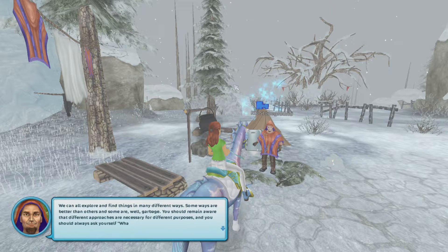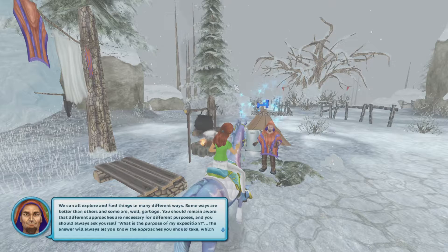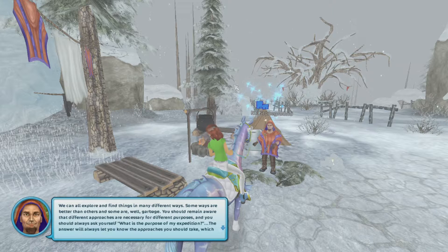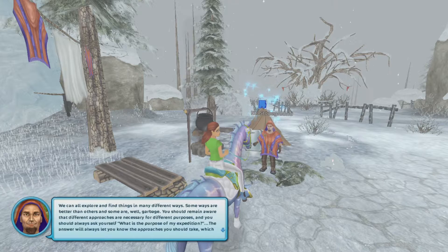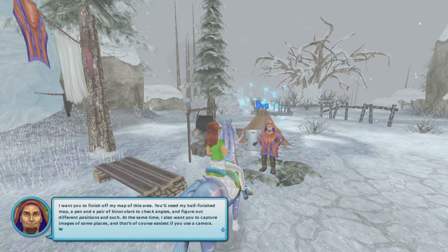We can all explore and find things in many different ways. Some ways are better than others and some are, well, garbage. You should remain aware that different approaches are necessary for different purposes. And you should always ask yourself: what is the purpose of my expedition? The answer will always let you know the approaches you should take, which will then make it clear which equipment you should have. I want you to finish off my map of this area. You'll need my half-finished map, a pin, and a pair of binoculars to track angles and figure out different positions.